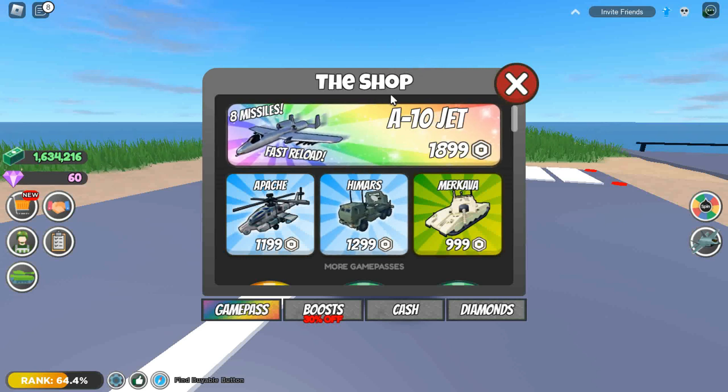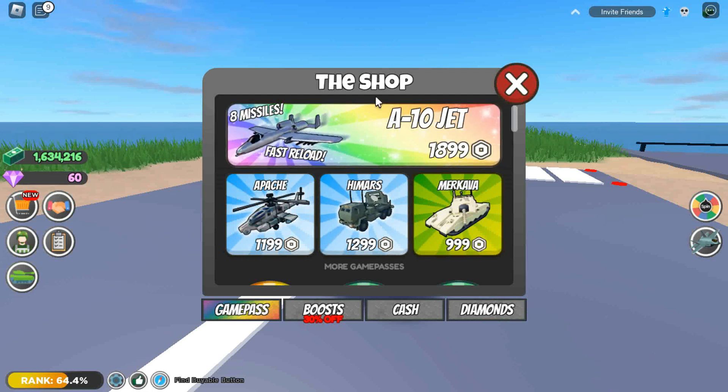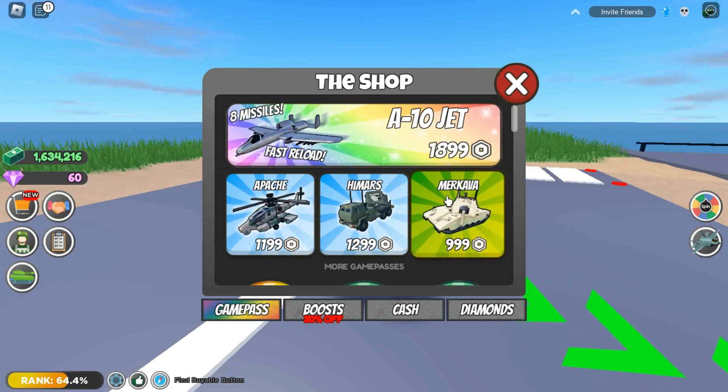First in the game pass shop, we have the F-10 jet. It's one of the best and fastest jets in Roblox Beta Icon. It has eight missiles and fast reload, so it's very useful, but it's also very expensive.